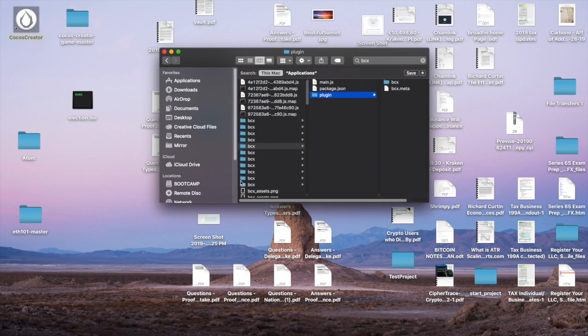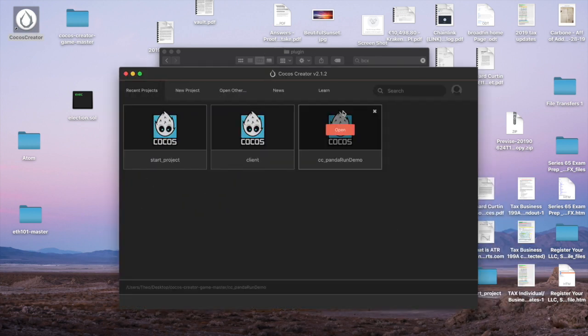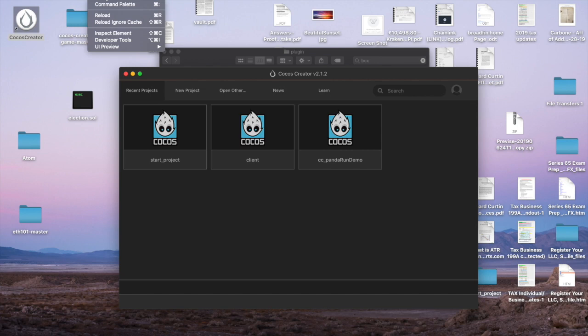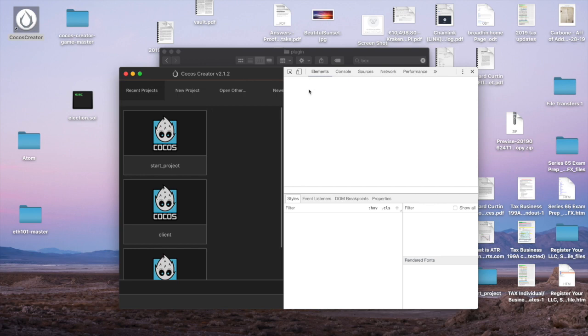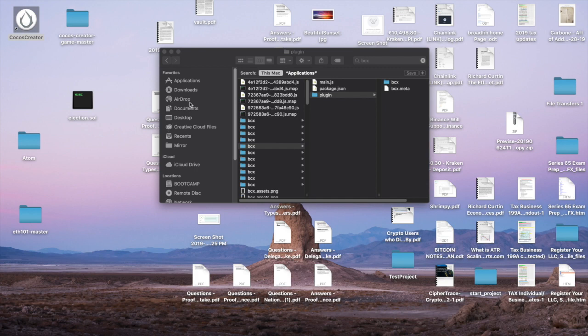After you find that, when you go back into Cocos Creator, you can go to Extension — open into your projects and give it a second.